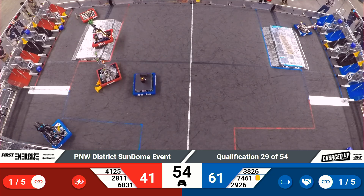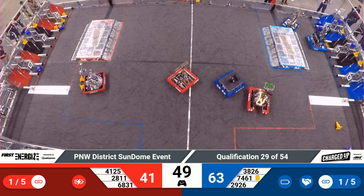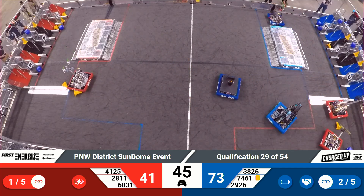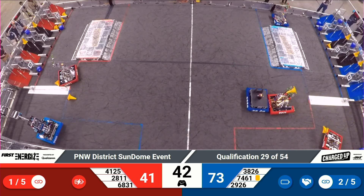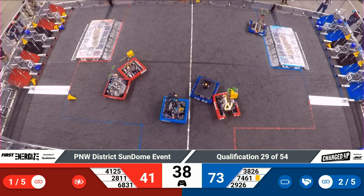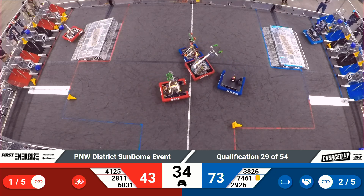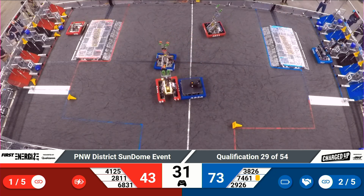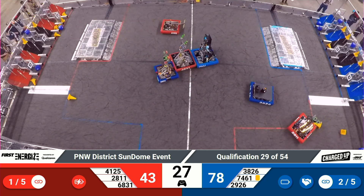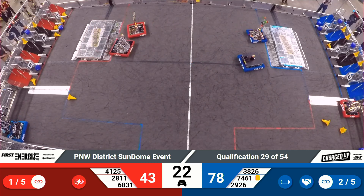Blue Alliance now leads by 20 with under a minute left to play. Lug Nuts just a brick wall of pushing and shoving here in the middle of the field, really slowing down those StormBot cycles, which seems to be a pretty strong factor in this Blue Alliance lead. Sushi Squad gets the pick and roll from the Lug Nuts as they head across — cone goes up and down, five more points added on, and that's going to complete another link there for the Blue Alliance. They're currently sitting at two links completed, both of them up on that top row.